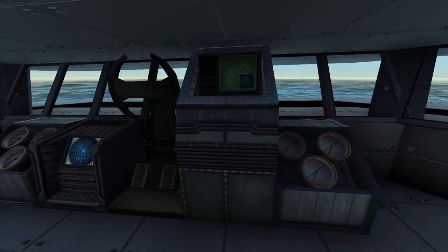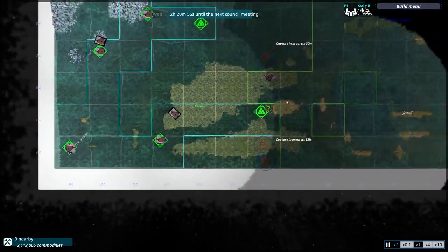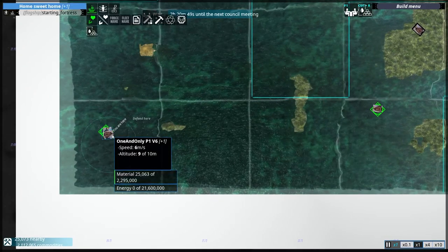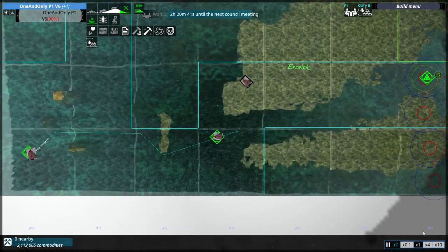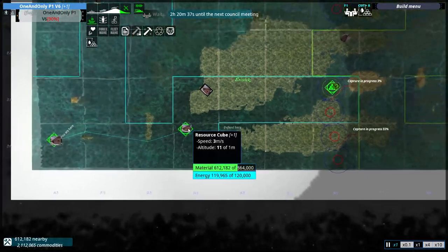Tell me this thing moves. Are we moving? I stopped the construction — we need the material to actually move. Come on, move. Get up there. Are you serious? These guys just destroyed one of my resource cubes. This is the last one in the near area. I got the engines kind of working — it's very slow, only six meters a second. But that's the best I got right now. I gotta get to this resource cube before they do. If they get to this resource cube before I do, I think it's game over.